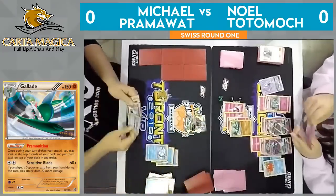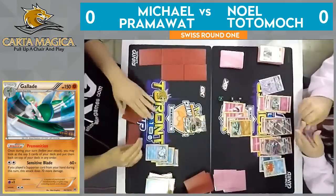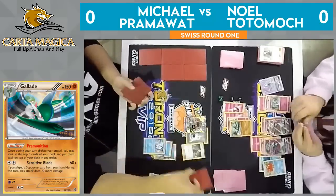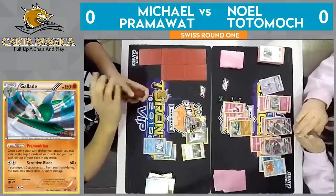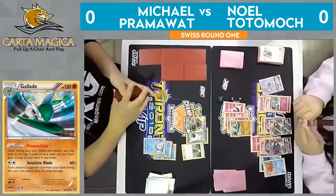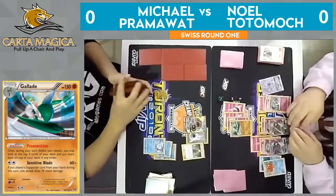Pesky little bugger going into the discard, bringing that very damaged Lele up. Looks like Pramawatt's just going to attach a DCE here and go for a Cynthia. That's been really the only supporter Pramawatt has played this game — lots of Cynthias. He did Bridget that one turn, but every other turn it's basically been Cynthia for Pram.